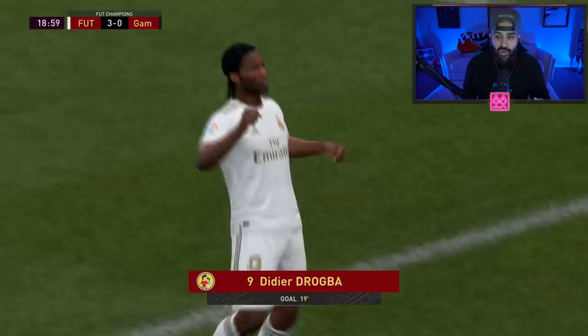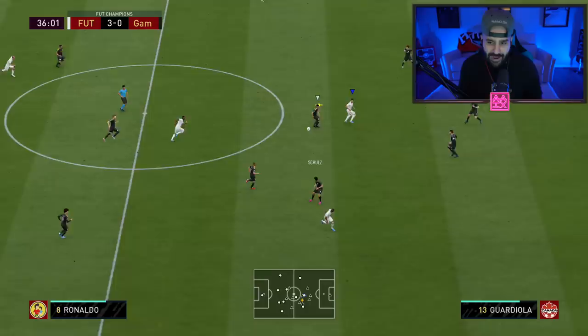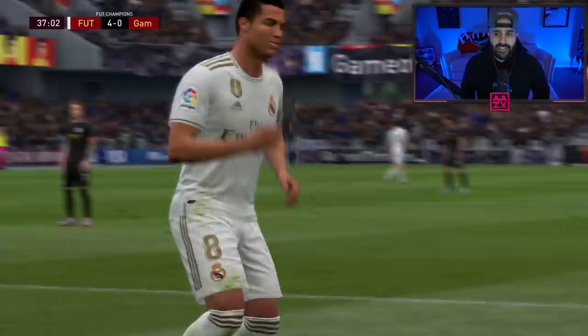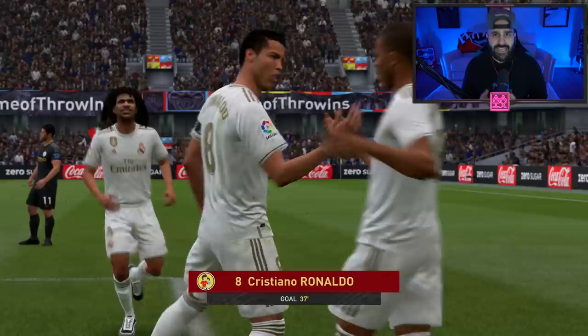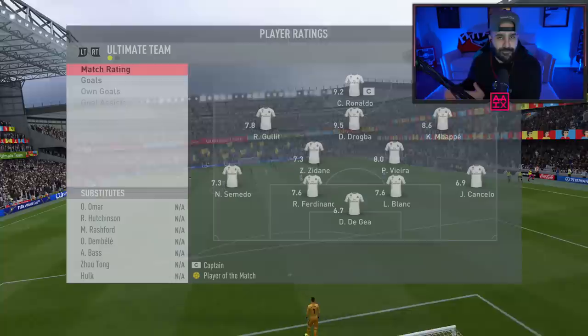I went to a 4-4-2 and that meant Drogba was no longer a striker — he'd have to go to left mid or right mid, and that's when things started to become tricky. There was no way I'm moving Ronaldo to left mid or right mid over Drogba, and neither is Mbappe going there. The most important thing in FIFA when it comes to strikers, especially with the way center backs' catch-up mechanic is just broken, is pace.